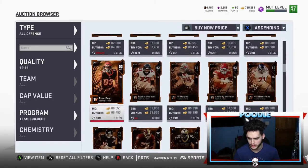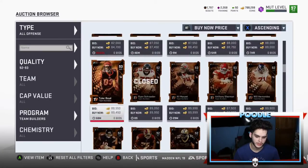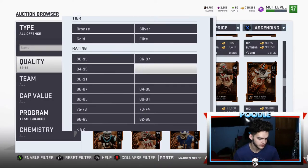The 93s are starting at about 89k — let me just make sure before I say that. You're going to need these for below 75k; anything above that and you're not making much profit back. Let's take this down and go to the 88-89s to keep it cheaper.